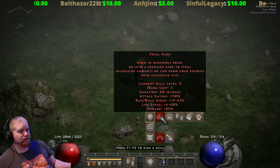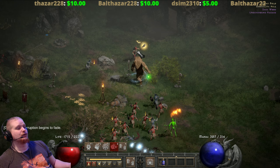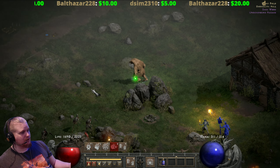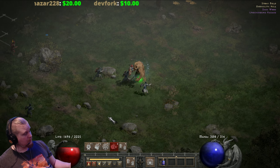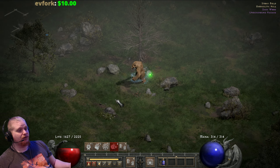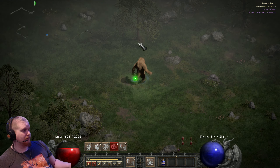Shockwave has a 17.2 second stun duration, which is kind of insane. On top of that, Maul is also stunning monsters for around 3.2 seconds. So you've got tons of defensive abilities preventing monsters from damaging you, tons of defense preventing them from hitting you, and even if they do hit you, you just power through it. Maul is unfortunately the only real physical attack ability the Werebear has.